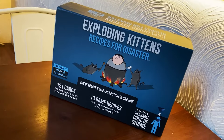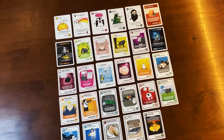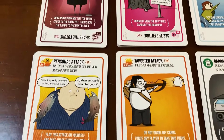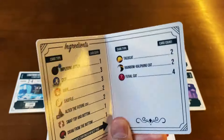Now, if you consider yourself a casual player, there's no better bet than the Recipes for Disaster collection. Combining a whopping 121 cards from across the entire Exploding Kittens universe, Recipes gives you a whole lot for $30.